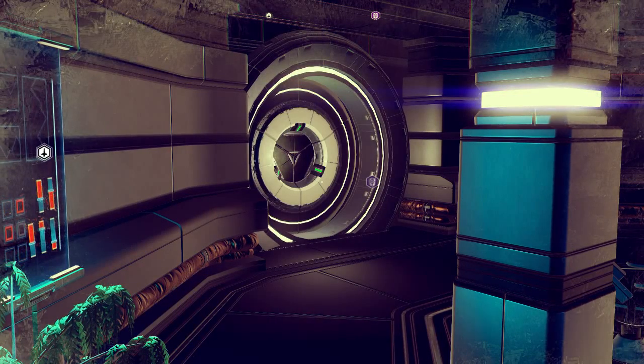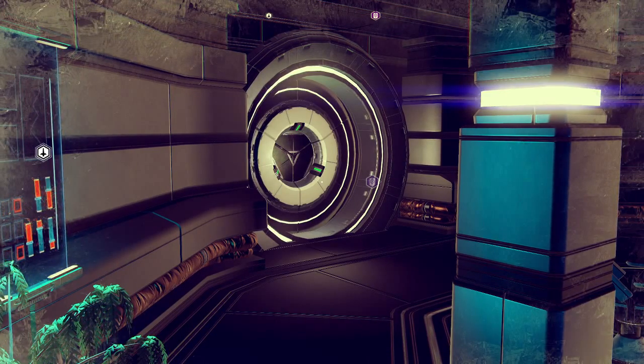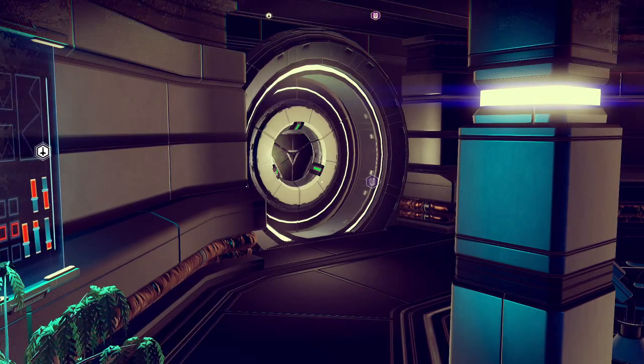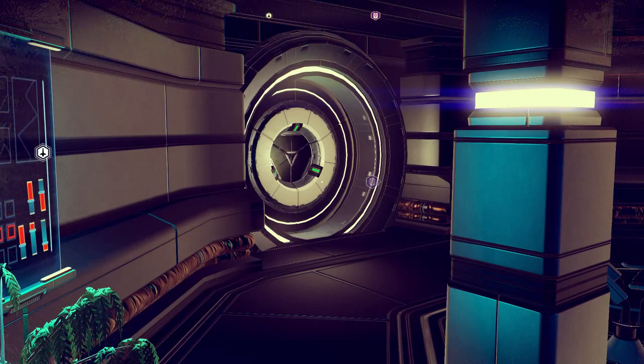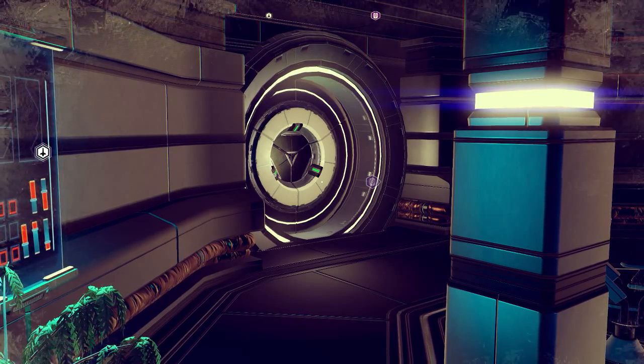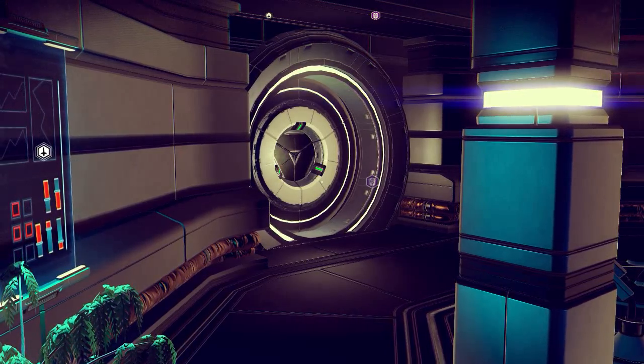Hello guys, KP Shamino here with another guide for No Man's Sky. I'm going to start making guides for the precious elements. There are three precious elements in the game: Calium, Omegon, and Rednox. In this guide I'm going to show you how to find Rednox.